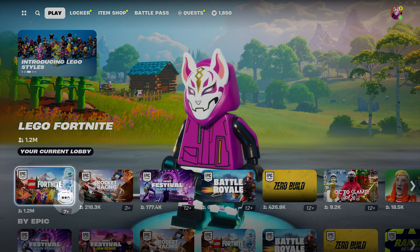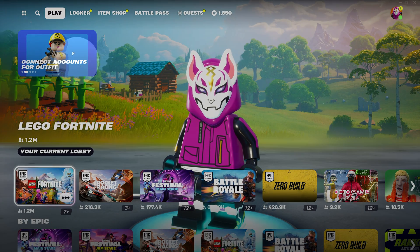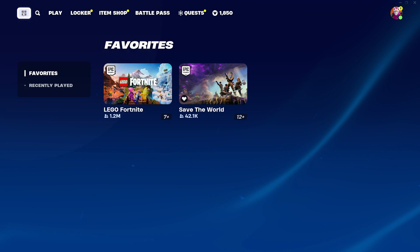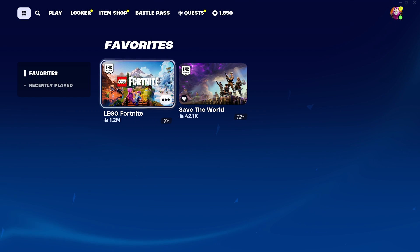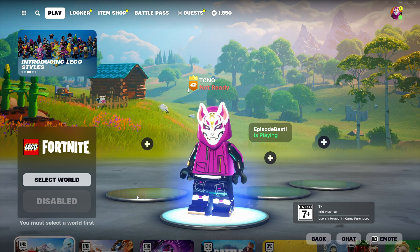Otherwise, click the three dots to the bottom right of it, and you can choose Toggle Favorite. So now, all you need to do is head across to the four squares in the top left, and immediately you'll see LEGO Fortnite right here. Click it to open it up, then choose Select, and now you're in a lobby.